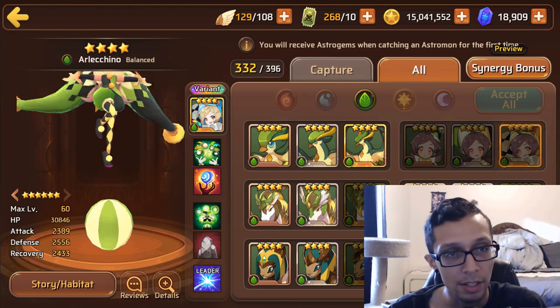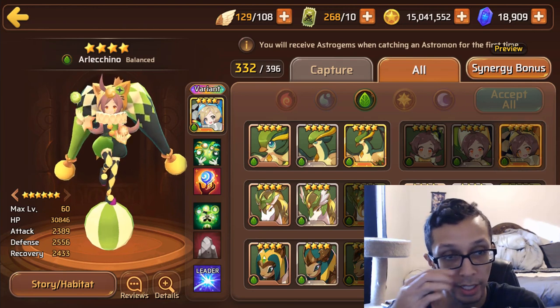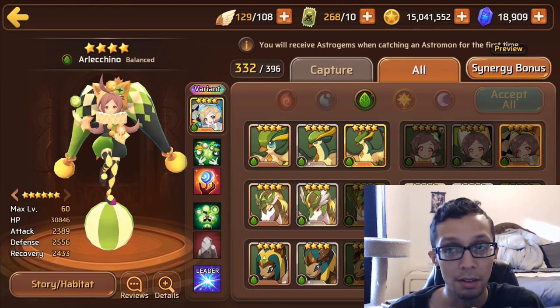Next up is Wood Harlequin, who's a balance type coming in with nearly 31k HP, about 2.4k attack, and then 2.5k defense. Stats are solid — 100% solid. Not amazing, but solid. You can definitely work with solid.